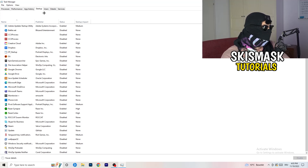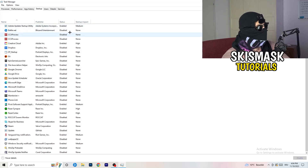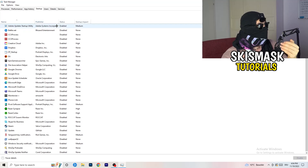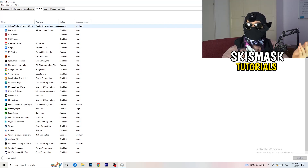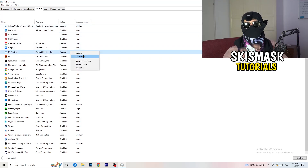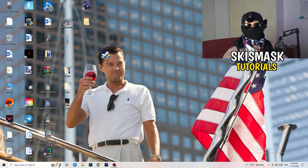Now click on Startup in the top left corner. A lot of problems start here — if too many programs are launching when you start your PC and running in the background, especially on a low-end PC, it will cause FPS drops. Go through the list, right-click any program you don't need running, and click Disable. Once finished, close Task Manager.